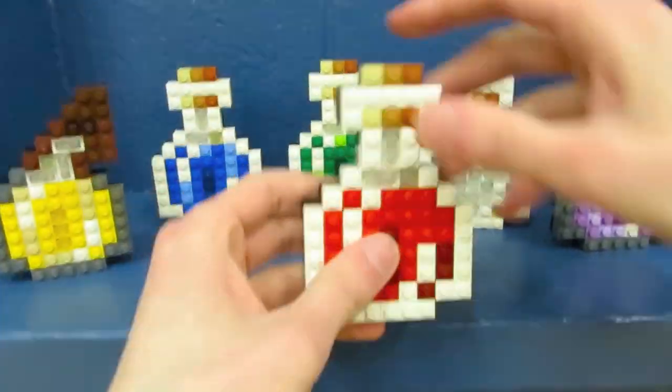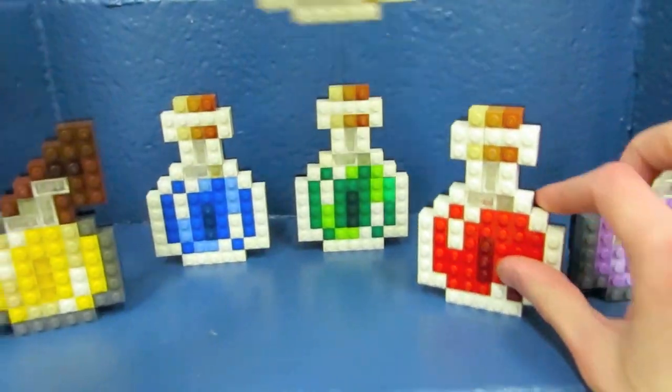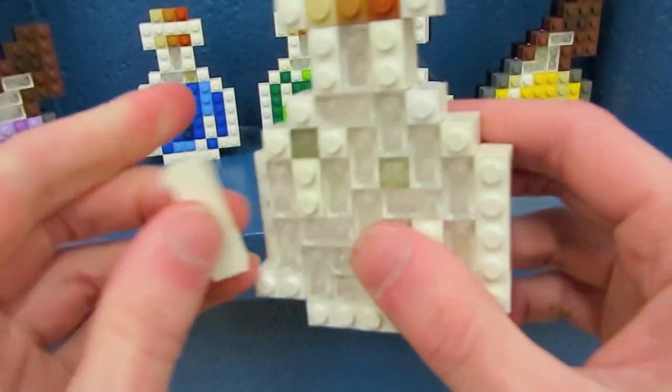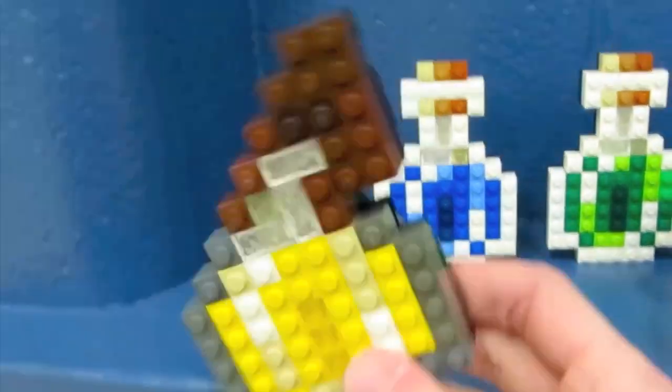We have a bunch of different potions here. I wanted to get all the colors, so I made a purple one, a red one, and a clear one too. This is just a normal glass bottle crafted with a bunch of little glass blocks. We have a potion of poison, the potion of night vision, and the potion of fire resistance.